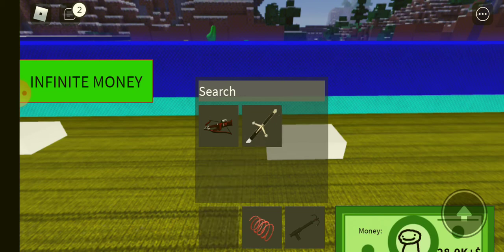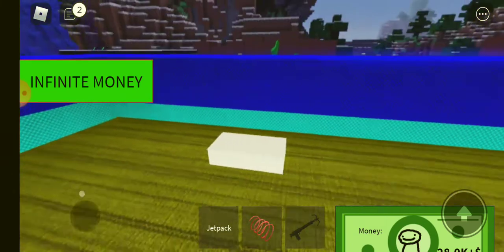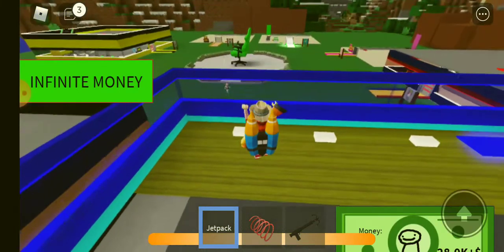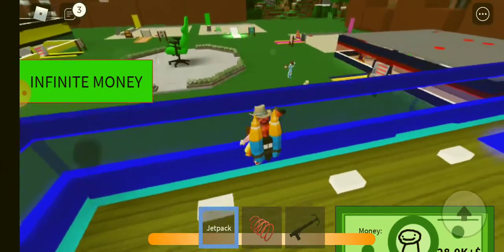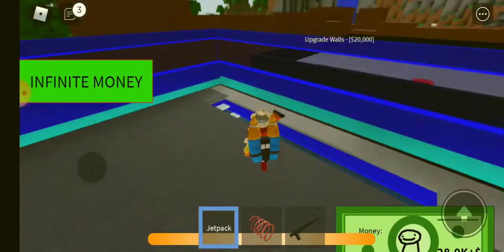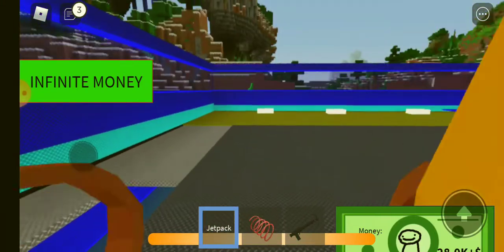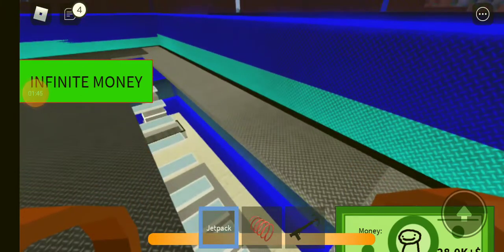I throw the sword into my inventory. This is the weapon that is different for every single one. With Goggy, we get a jetpack. I believe this only works on computers — and it doesn't either. Well, that's the entirety of Goggy's tycoon.